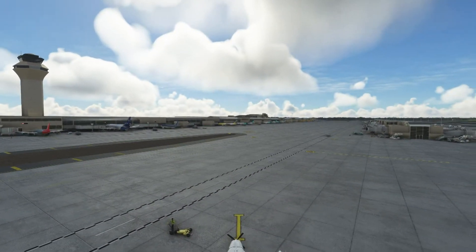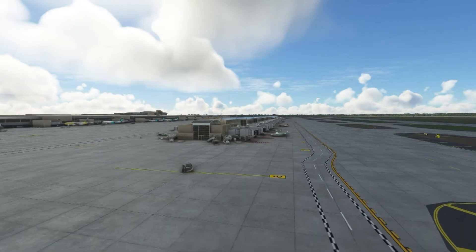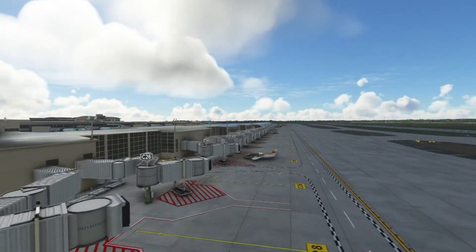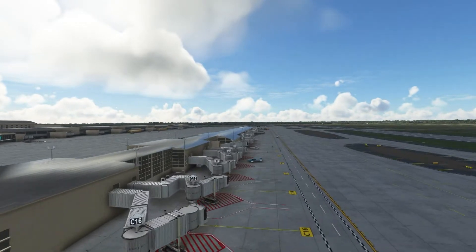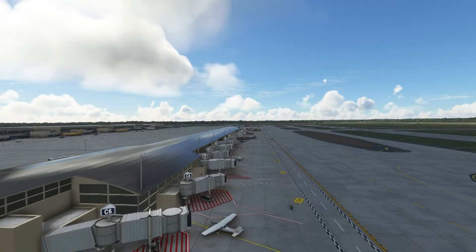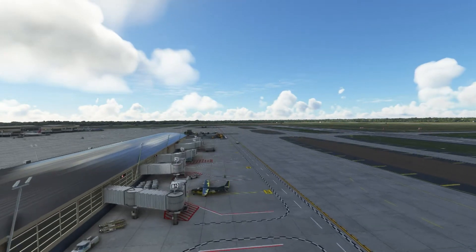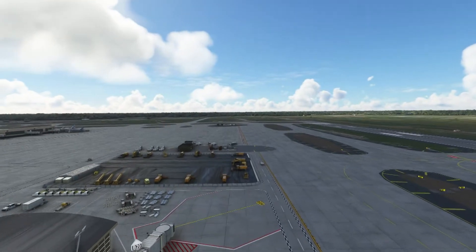Hello everyone. Let me start this video by thanking you for all the kind words and reviews for the Detroit Metro Wayne Airport — although it's still in developer mode, you guys were so kind, so thanks a lot. I'm going to show you different ways to make this look more realistic. If you have only the default aircraft installed and nothing in your community folder, the sim will generate aircraft to the gates, including general aviation aircraft to fill them up, and yes, it does look off.